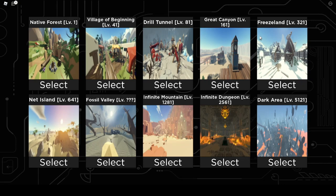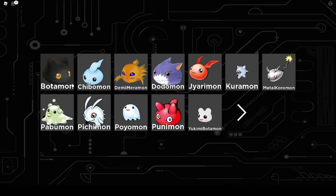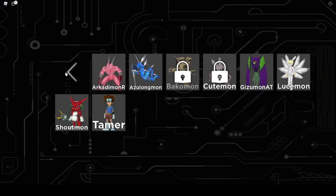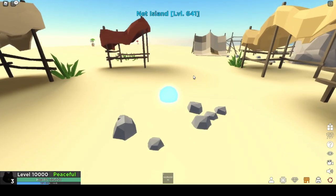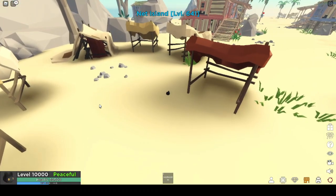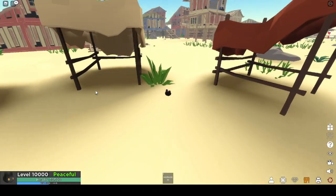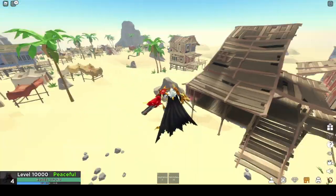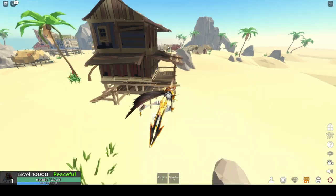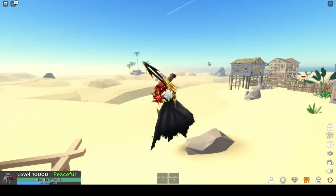Now we've got that out of the way, let's go to the hardcore grinding part of this video. If you're level 1000, you won't be able to get to Infinite Mountain yet, so we'll be starting with Net Island, which is for level 641 and up. Because you're level 1000 and not yet 1200, you'll still be grinding on Net Island. Net Island is not too bad because you can get Blitz Greymon and Crest Gururumon parts to get Omnimon Alter-S and then Alter-B. As always, pick the strongest Digimon you have in your inventory — whoever has the most data is your strongest Digimon.